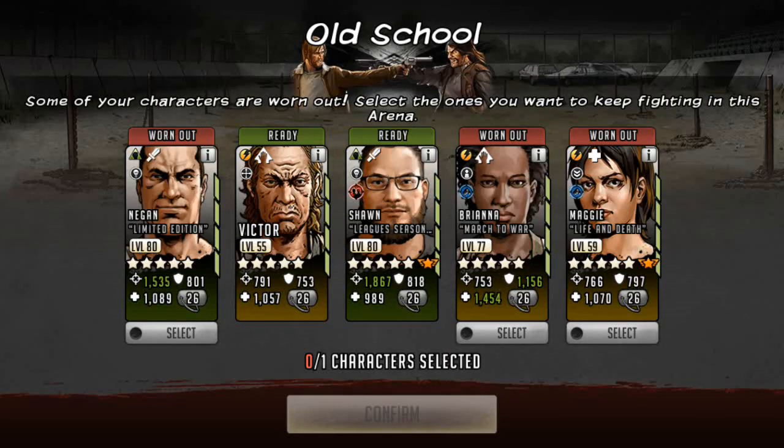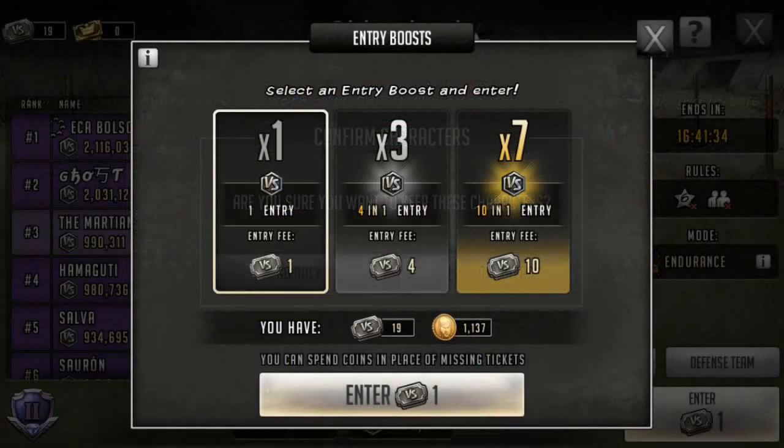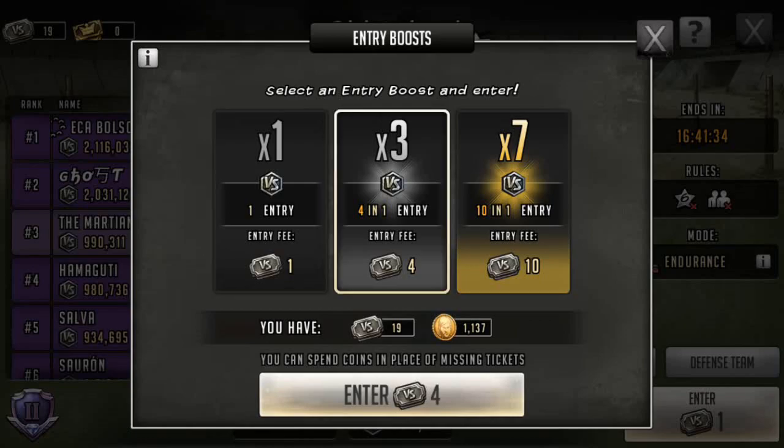In this scenario I've already lost 1 Maggie and 1 Rosita, so I'm actually gonna keep the Maggie. That way I'll still have 1 Maggie, 1 Brianna, and then a couple Rositas left. I've still got plenty of leaders so that's not an issue. I'm in 3rd as you can see — I've got about 990k. First is sitting at 2.1 mil, second sitting just over 2 mil. So far I've used about 8 tickets. If I'm gonna try and take first, I'm gonna do another x3 entry.